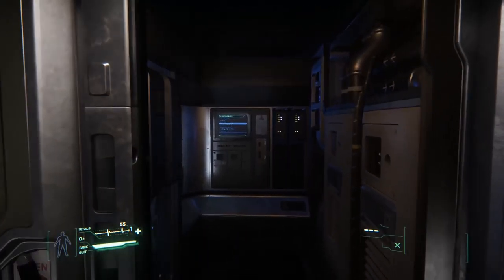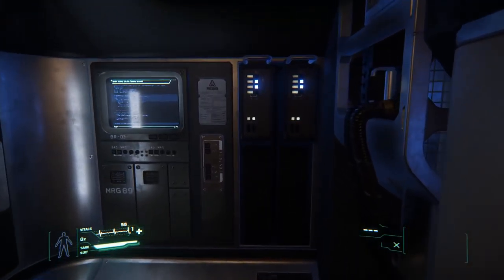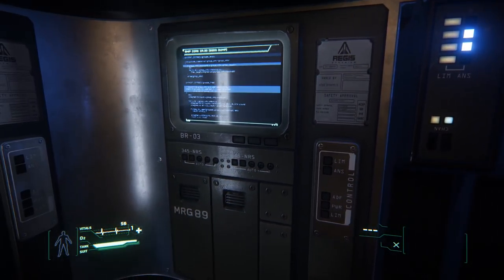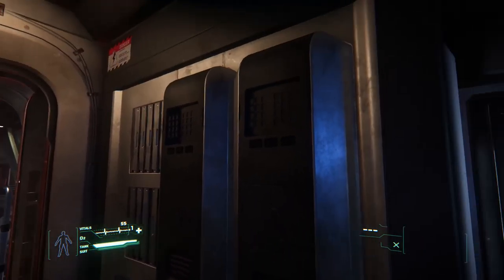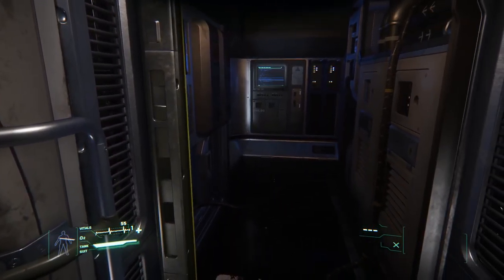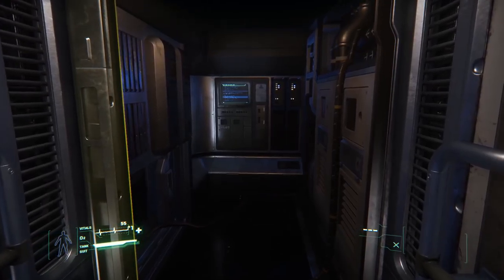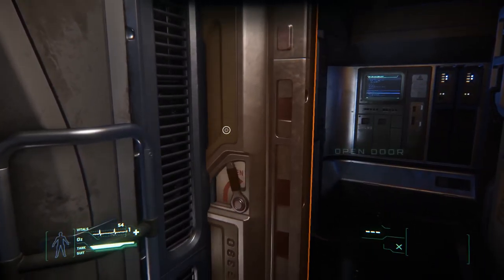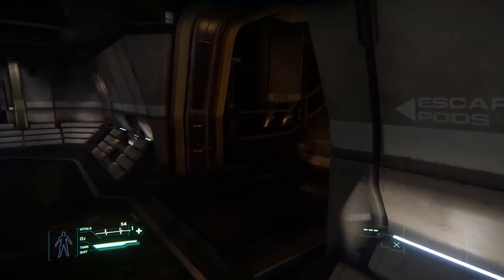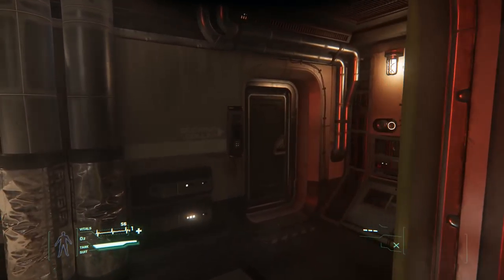On the opposing side to the escape pods, we have the mainframe room. There's nothing we can manipulate in here, but you can see some very 80s, very alien-inspired retro computers. This is the master mainframe for the Reclaimer. If you're a hacker in the universe when the game is actually live, that mainframe room is probably going to be the room you're after — from there you should be able to take control of all of the ship's systems.